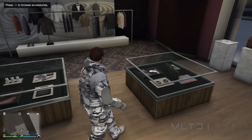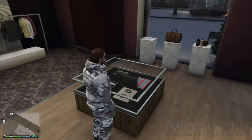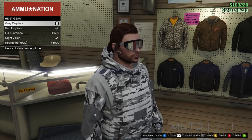It's entirely up to you if you want glasses on this outfit. If you do, go over to the glasses section and into the sports glasses category, and purchase the grey scale urban ski or whichever glasses you prefer. In ammunition we're going to go into the gear section and purchase a grey earpiece.